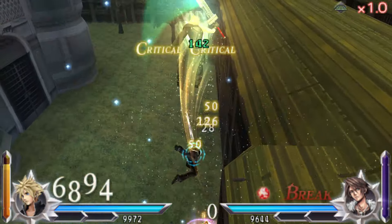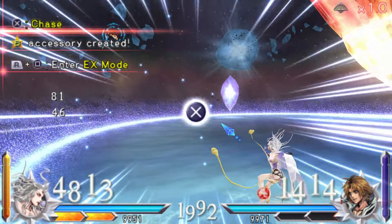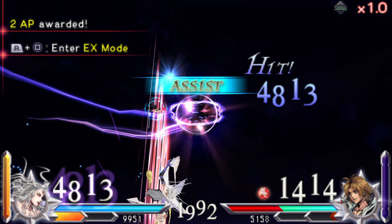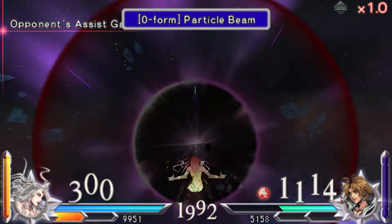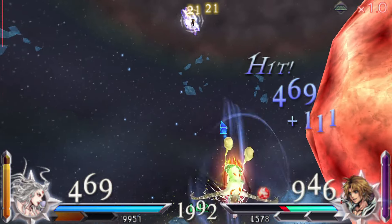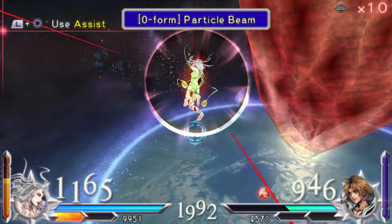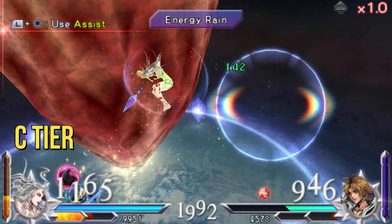Cloud of Darkness — not many people use her often, although I do think she improved with her bravery attacks in this game. She is a bit on the slower side, but in the hands of a competent player, you would be surprised at what she can do. Sadly, not many matchups favor her, and I also don't like the way she looks. C tier.